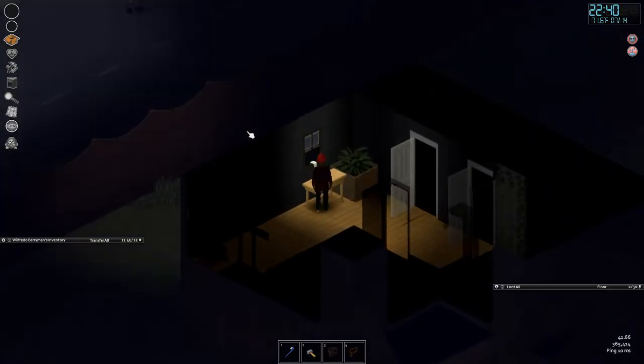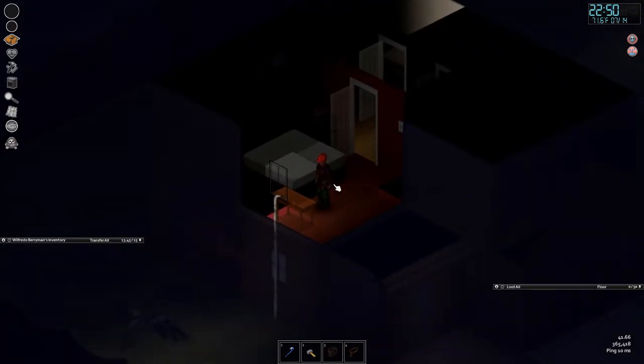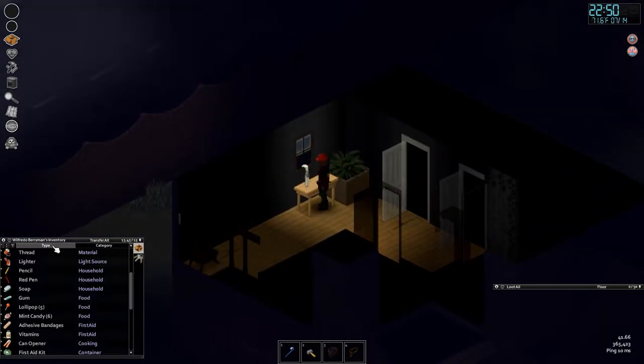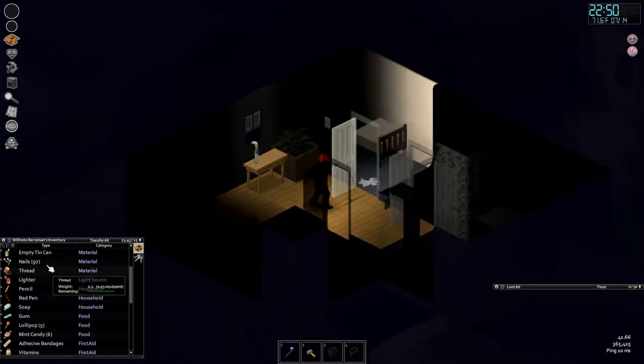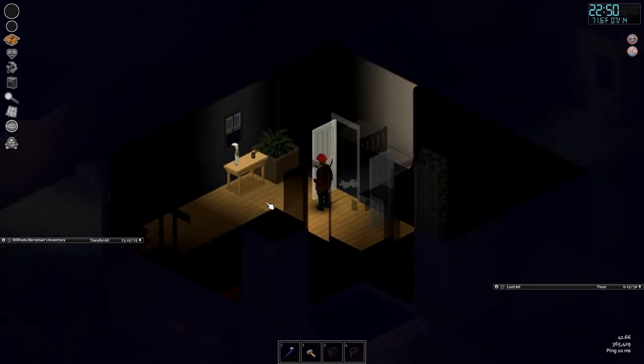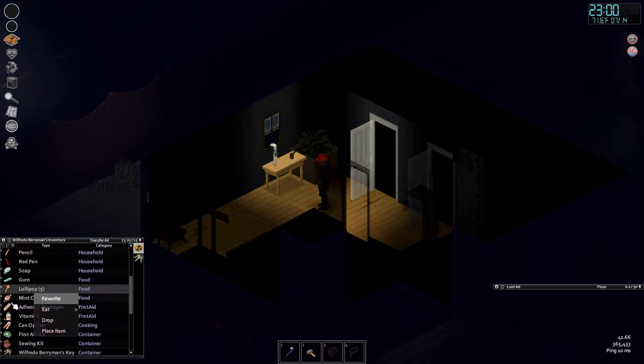Speaking of needless fights — I'm going to leave those zombies alone. At night we have nothing to fear now that we've knocked out the stairs. The sledgehammer is a super rare item because it's very good. Let's pretend we don't have it and board up this house the old-fashioned way.